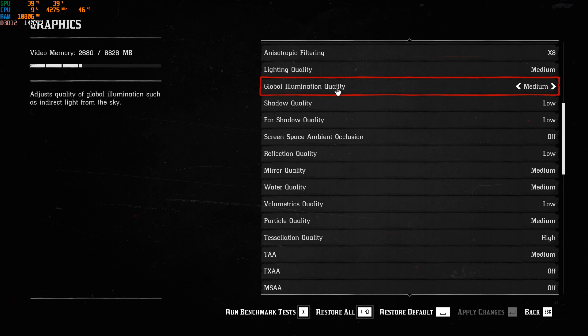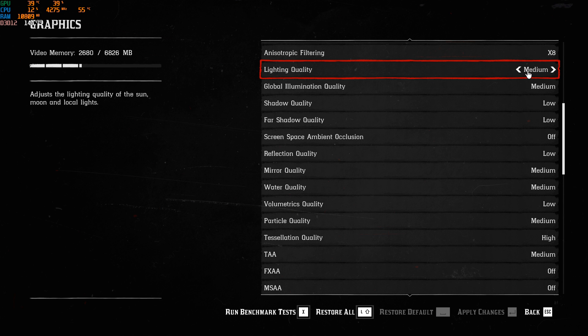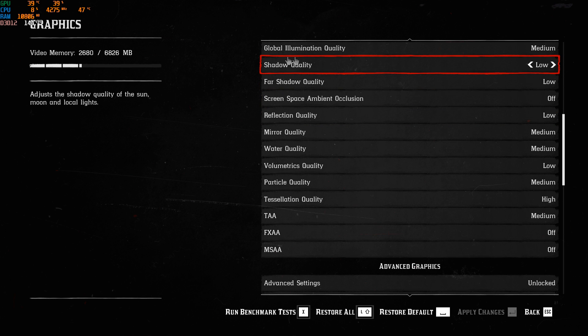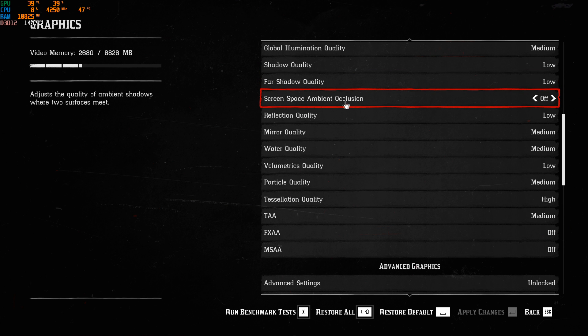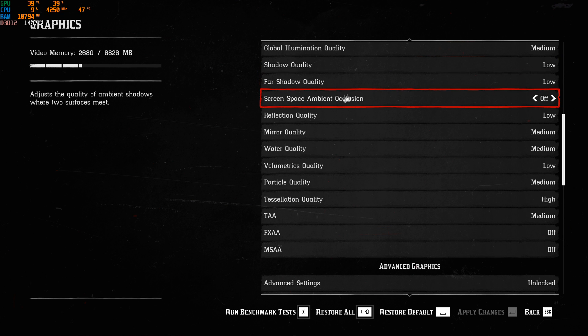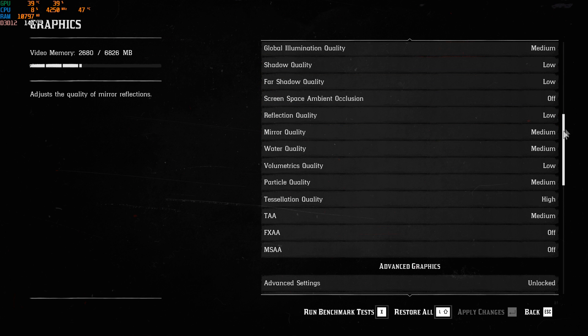Lighting quality and global illumination quality — going from high to medium gains you 1 FPS, and going to low, I didn't see any difference, so play at medium. Now the big part: all the shadows in this game. Shadow quality, far shadow quality, screen space ambient occlusion — put these at low, low, and off. You will gain 8% in your FPS. In a lot of games I normally gain 15 to 18% by lowering shadows, but here it's around 8 to 9%. Still do it — you will have a nice impact on your FPS.